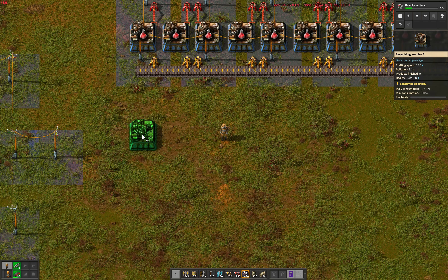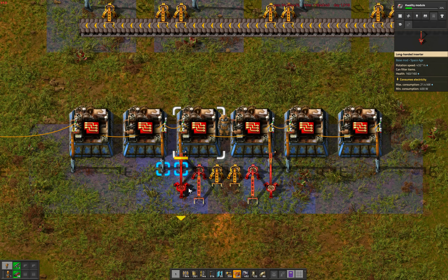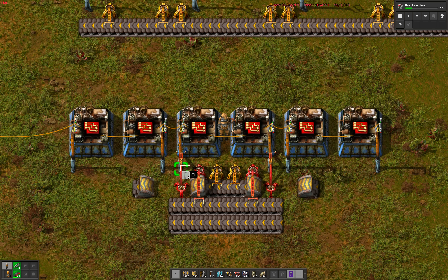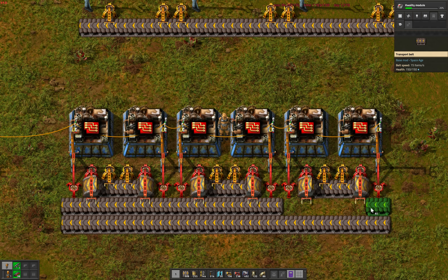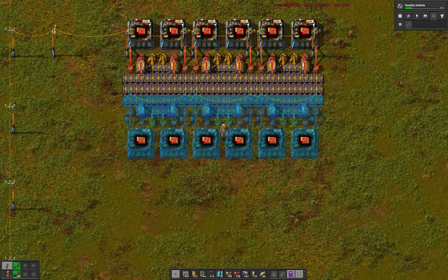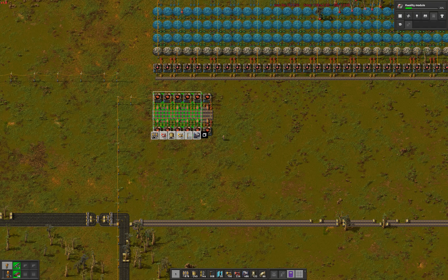Red chips time, no more distractions. Space in the base is still at a premium, so we go for a design as compact as possible — putting all 5 belts in the middle between the 2 rows of assemblers. We need 2 belts of copper cable plus 2 mixed belts of green chips and plastics coming in, and the half belt of red chips it produces flows out on the center belt. It requires a lot of painstakingly placed underground belts and offset inserters, and with limited range of wooden power poles, we fill in literally every empty tile with a power pole. We try to align the red chip build with the new expanded lab setup to make it look nice.